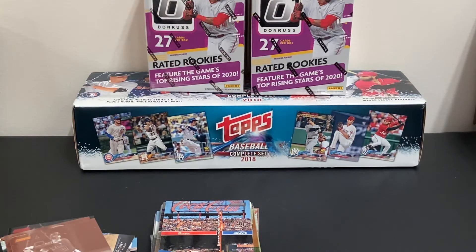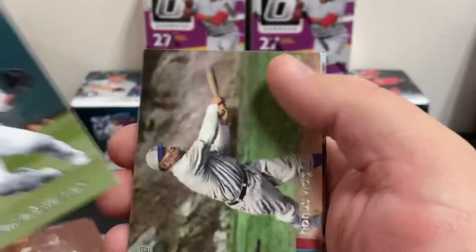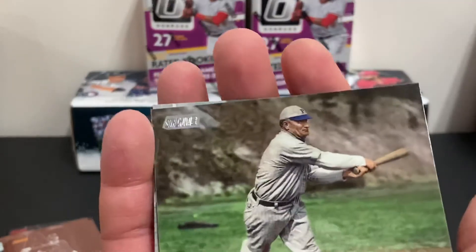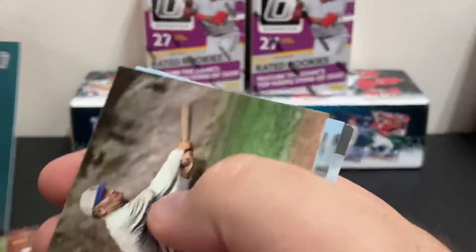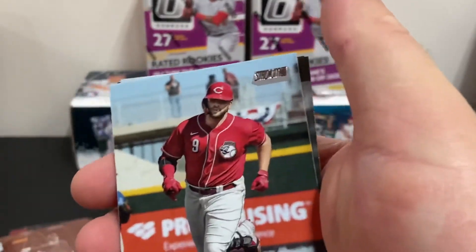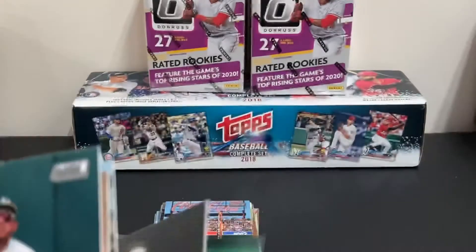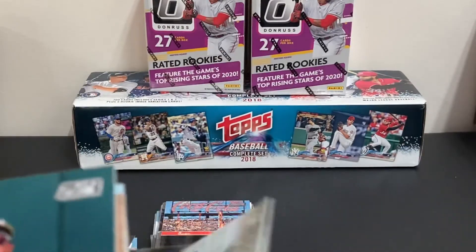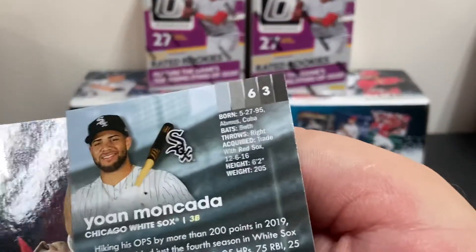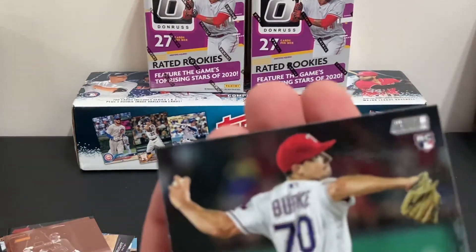Just an all-around fantastic set. Let's round out our last pack. Ramon Laureano, there's a Honus Wagner card — there's a real throwback there. Not sure if that's a special card, I think that's part of the set. Mike Moustakas. There's a Johan Camargo — not exactly sure why he was turned backwards. I don't see numbering on there. And a Brock Burke rookie.